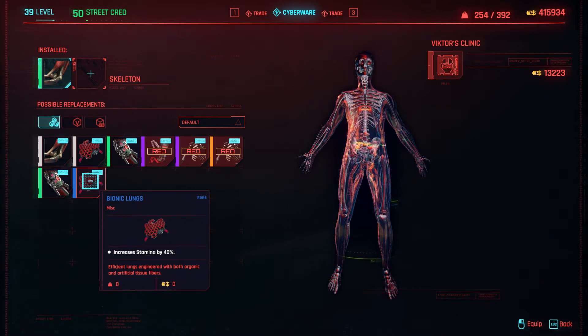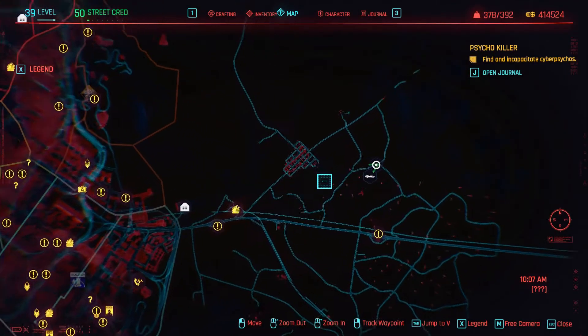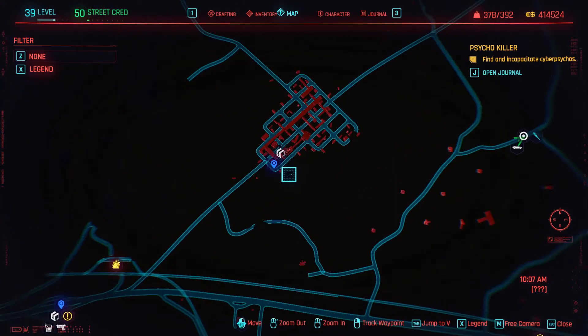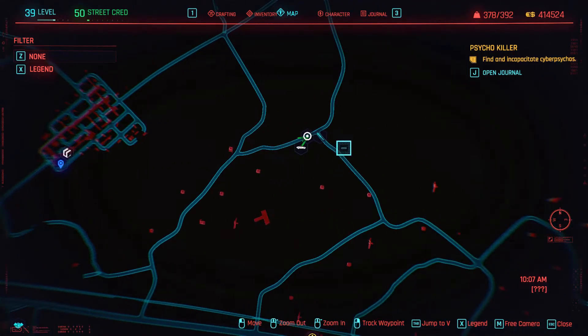Hello, today I will show you where to find a free set of rare quality cyberware lungs. The cyberware lungs can be found in the eastern badlands near the rocky ridge teleport point. East of the teleport point will be at E junction, where the item is located.